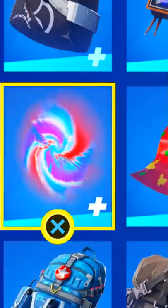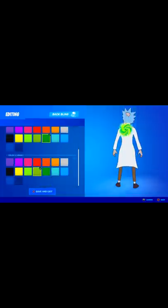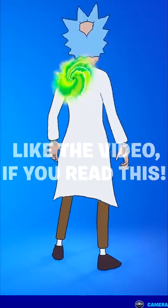Now equip it within your locker, go to edit style and select lime as color 1, green as color 2, and grass as color 3, making it his portal back bling.